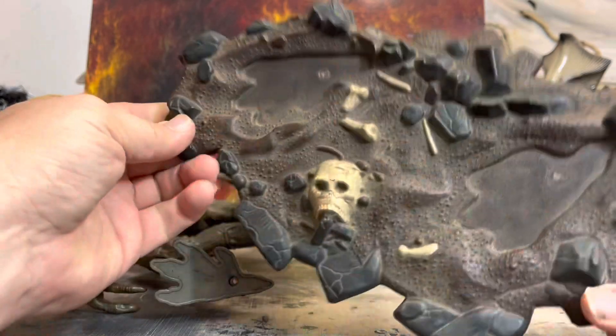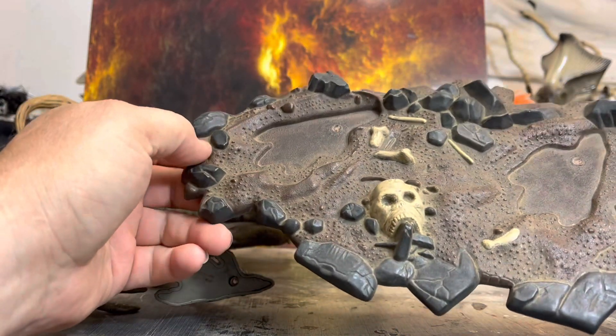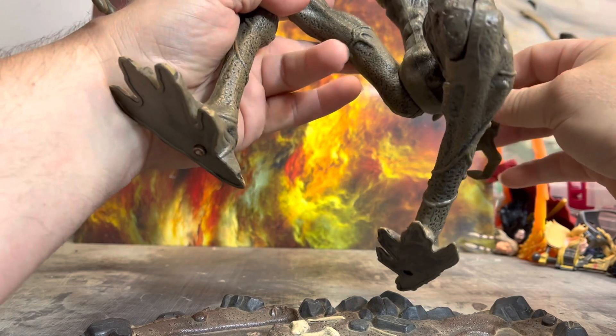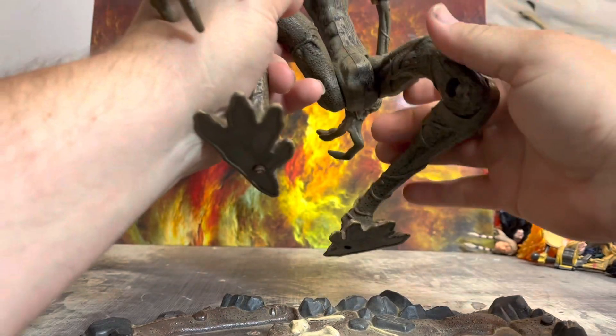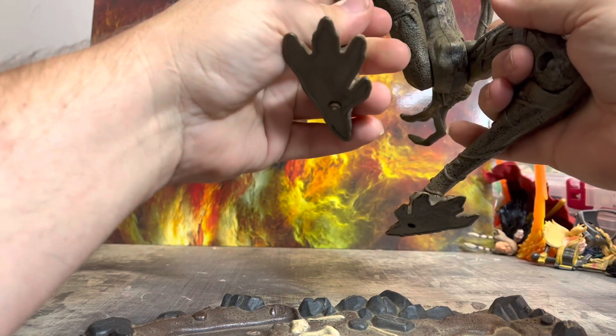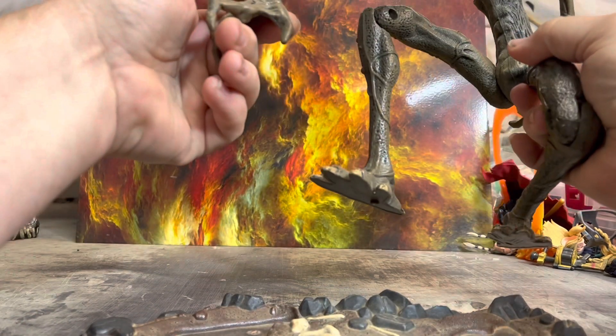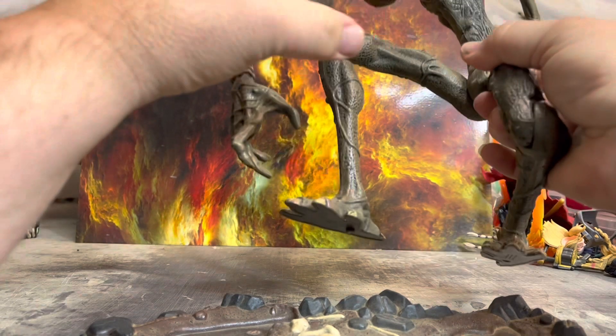That's pretty awesome — pretty good size, about 10 inches across there, which is pretty wild. He did say it didn't stand up very well, and I believe that because my Malbolgia doesn't stand up very well either. There is wrist articulation on this, but I won't get too wild with it because these are old.